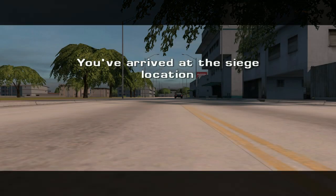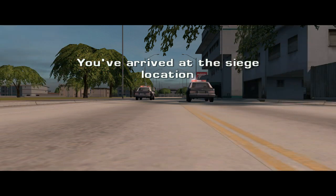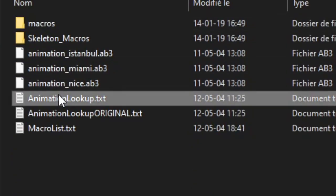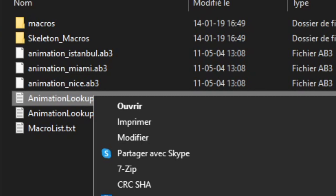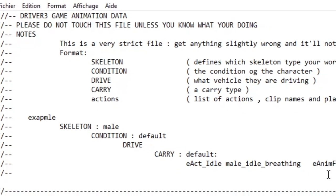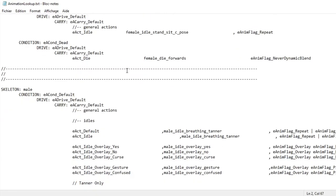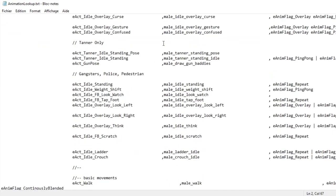As often with Driver 3 modding, we can thank Clanschnik, who has a lot of knowledge on handling Driver 3 files. I emphasize this because modding Driver 3 is very tricky and you might expect the game to crash a lot if the files are not exactly how the game wants them to be. All the work will be done in the animation lookup text file located in the Anims folder in your Driver 3 directory. Open it with Notepad, and be sure to do a backup before making any changes, because you will inevitably make a mess of this file if you experiment by yourself.